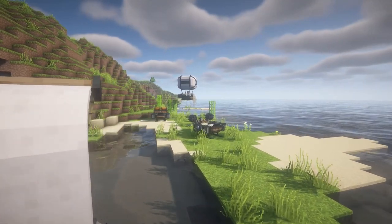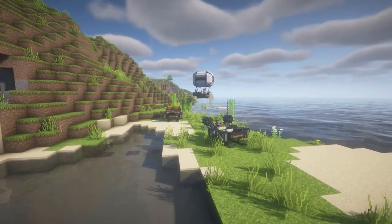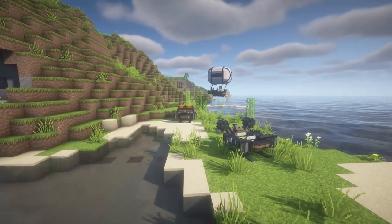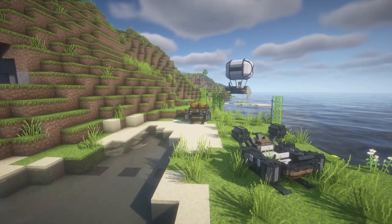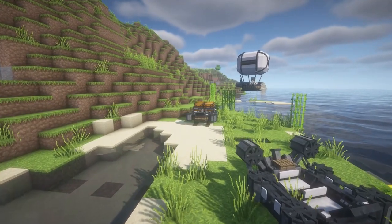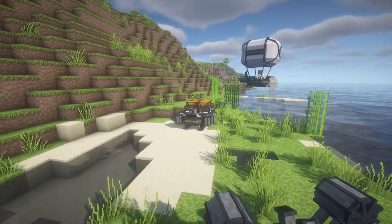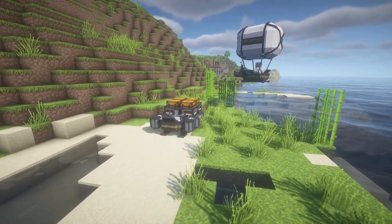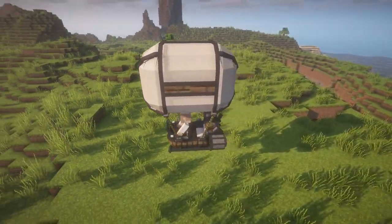The mod adds four machines — specifically vehicles — to the game: a small airship, a small water vessel, and two ground vessels which are more like real-world hovercraft. I've made extensive use of the airship and the water vessel in my own games, but when it comes to land vehicles I typically prefer something with wheels. All the vehicles are relatively easy to build and operate, and the mod seems to have minimal impact on game performance — which is why I've been using it since I first found it last winter.